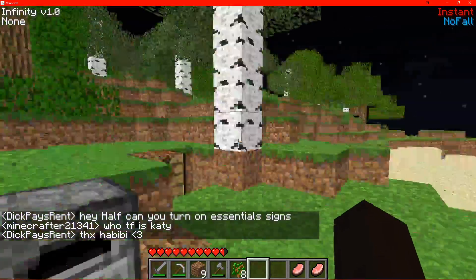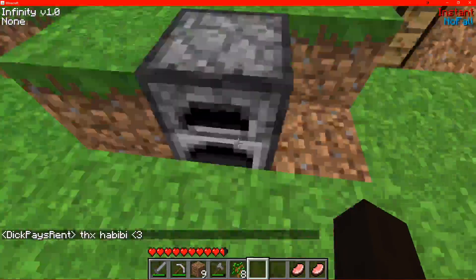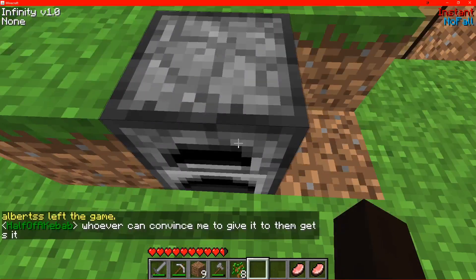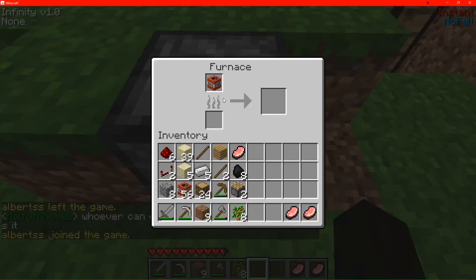Hello everyone, I'm going to show you how to dupe items using the hacked infinity client for beta 1.7.3. So all you need is a furnace, preferably a pickaxe, and then the item you want to dupe.